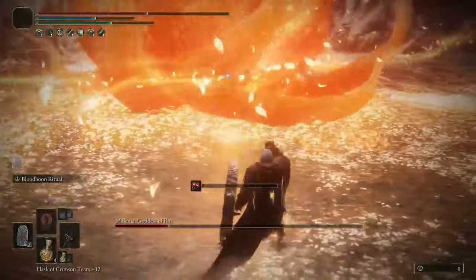So for the talismans, use Godfrey Icon as this is a charged ability, Rotten Winged Sword Insignia, Millicent's Prosthesis, and Shard of Alexander. And for the Physick, Thorny Cracked Tear, and the second one is flexible — Stone Barbed, Opaline Heart Tear, or the Stamina Recovery one are all great.